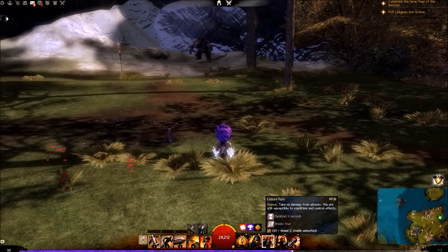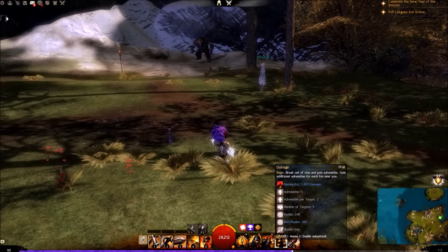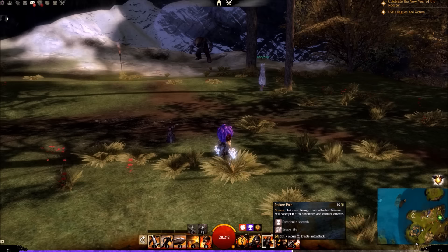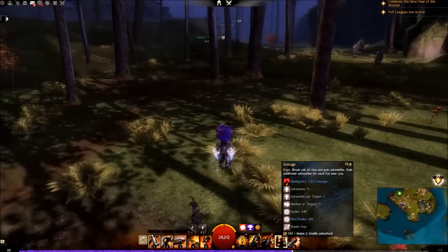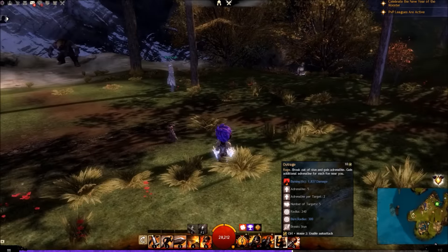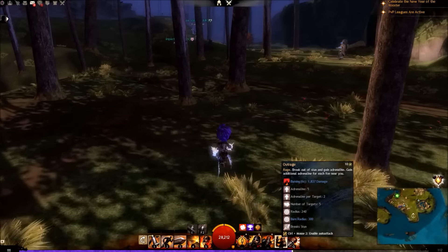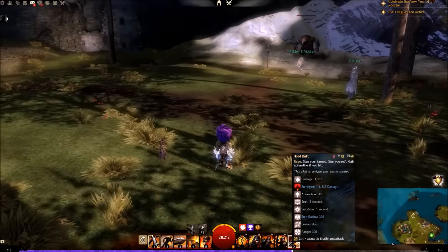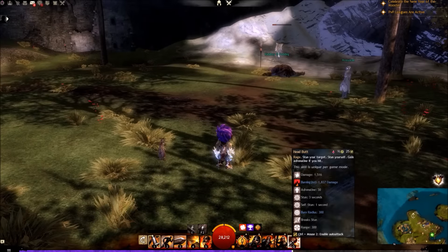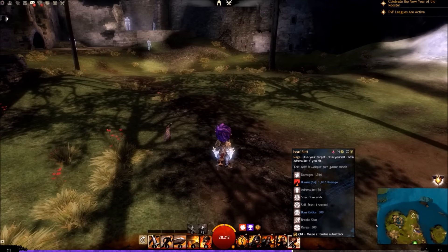Endure Pain is an optional one — I find I have a lot of blocks with my shield so it may not be necessary, and you could put something more damaging there if you want. Then we take Outrage, which is one of the best healing skills we have, as it's actually a stun break on a 10-second cooldown with the added benefit of giving us a ton of adrenaline, as well as burning all targets around us. Finally, Headbutt applies burning, gains a lot of adrenaline, and also breaks stuns so it can heal you.